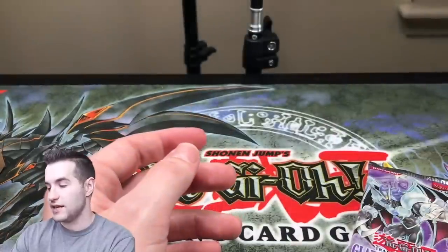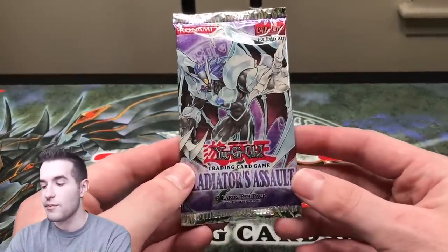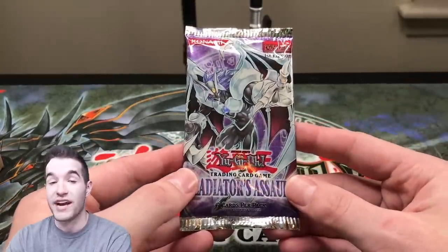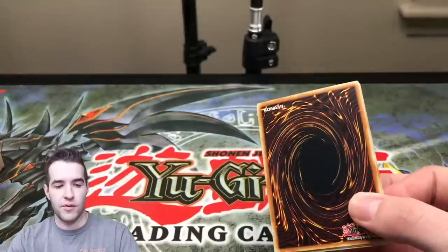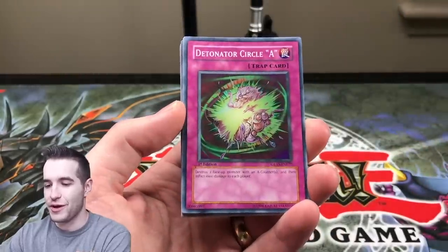He got like 20-something of them and sold me seven, which was awesome. I really appreciate it because now we can open some First Edition. I've heard you can't pull the Magic Formula or Necroface out of blisters, but I also heard you couldn't pull Shining Dragon from blisters — and look what happened there. So I'm just going to believe it until we pull one or we don't.